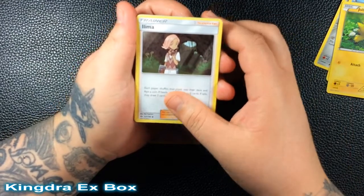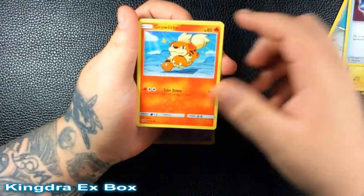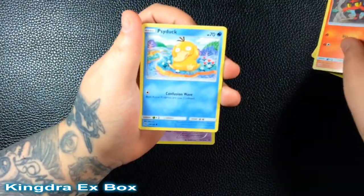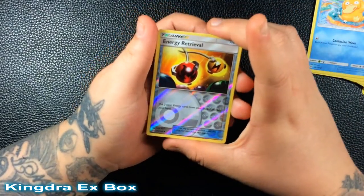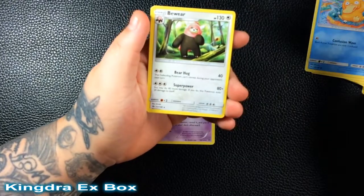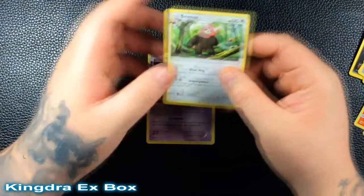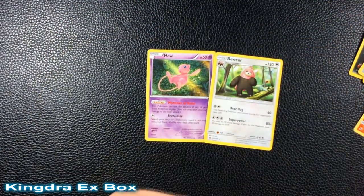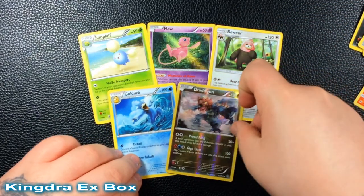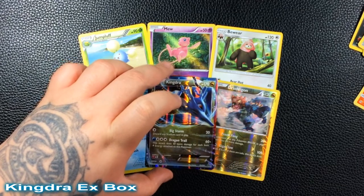Last pack: Ilima, Passimian — it's an uncommon — Pokemon Catcher trainer, Growlithe, Rockruff, Roggenrola, Cosmoem. The reverse is an Energy Retrieval. I still had three cards left and none turned out great. Our rare is a Bewear. So not the best pack. We got Bewear, Jumpluff, Golduck, a reverse Dragalge, and then the Kingdra EX.